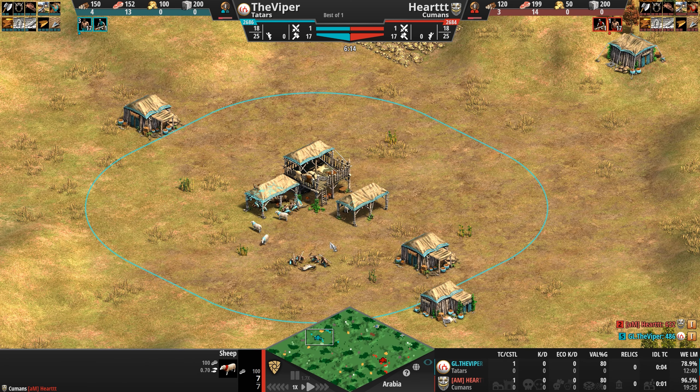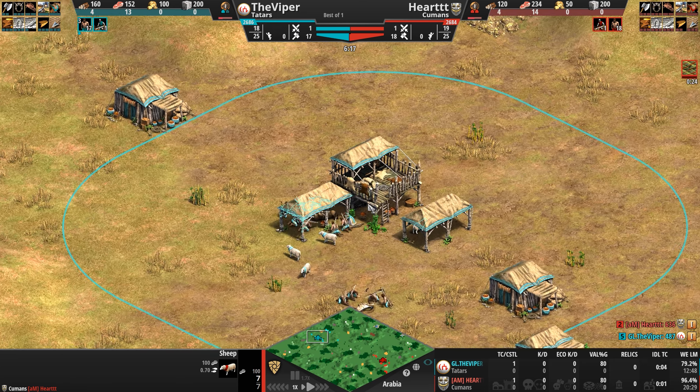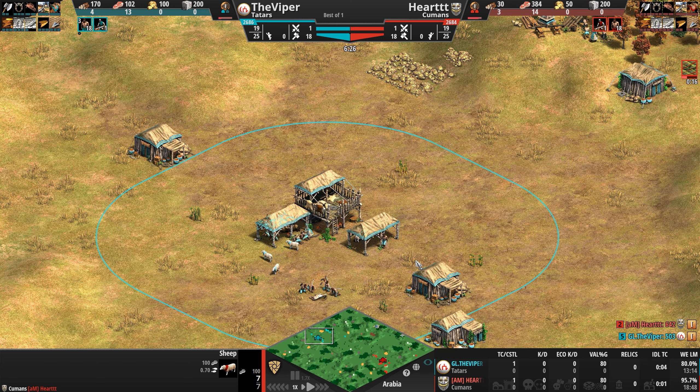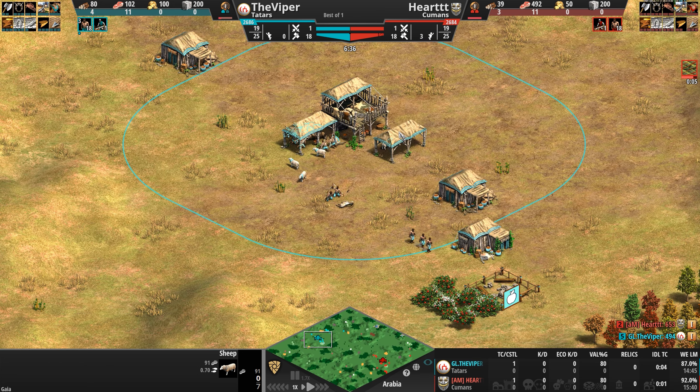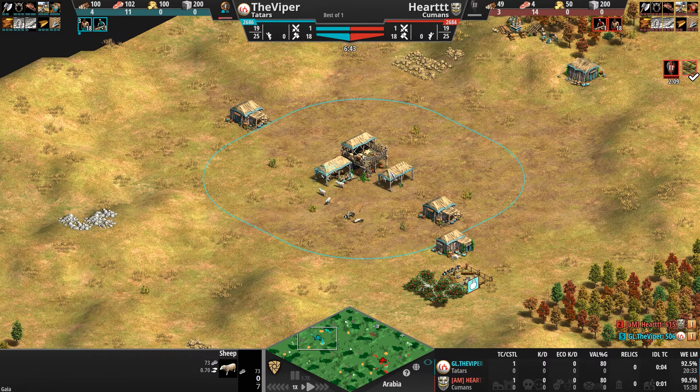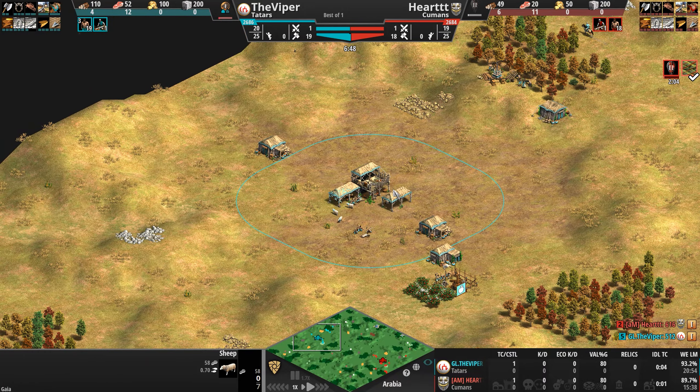Those are the two civilizations and two players. The Viper — not in his usual yellow, which may raise some eyebrows — has chosen teal for the Tatars, making it a tongue twister for any caster. Both players are off the back of 18 villagers.